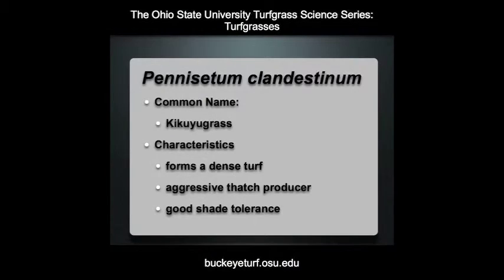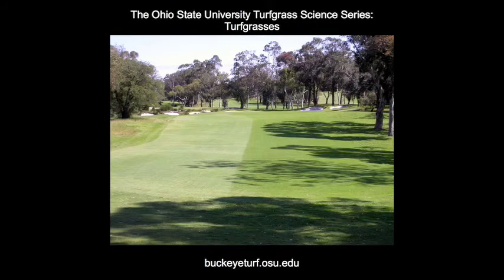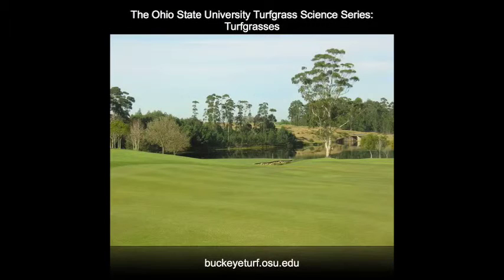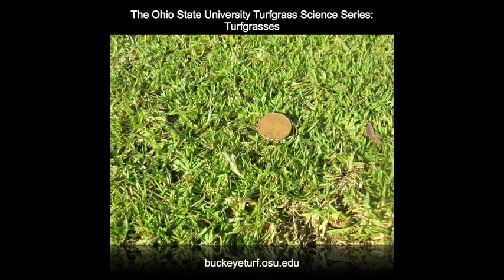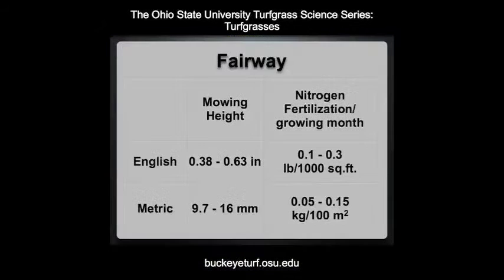The last warm season turfgrass to be covered is Kikuyu grass. In the United States, Kikuyu grass is restricted primarily to the Southern California area. However, in areas of Africa, Australia, and Central America where climates are relatively dry, Kikuyu grass is a primary golf course fairway turf. This is a Kikuyu grass fairway in Western Australia. The shade tolerance of Kikuyu grass is good. Kikuyu grass fairways are widespread and commonly found on golf course fairways in South Africa, along the Indian Ocean coast. Kikuyu grass forms a dense fairway turf; thatch management is critical because under close mowing it can become quite puffy. Kikuyu grass can tolerate low mowing heights below a half an inch, and nitrogen fertilization rates are generally minimal.